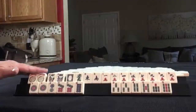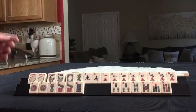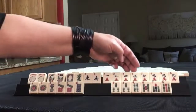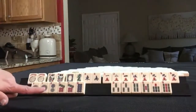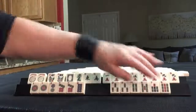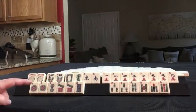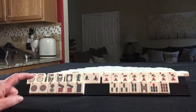We have jokers, pair of flowers, white and green dragon, east and south for winds. For cracks, we have one, two, four, five, seven, nine, and a pung of nines. In dots, we have a pair of ones, two, seven, eight, pair of sevens. In bams: three, four, five, seven, nine, pair of threes. If these were your tiles, what would you focus on and what would be your first discards?